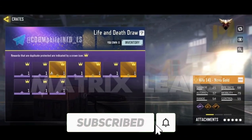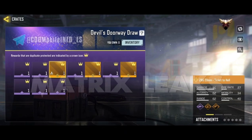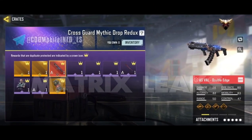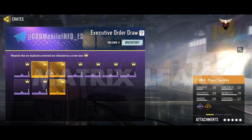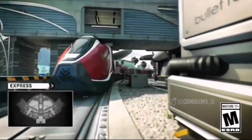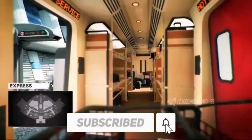The rest of the Lucky Draw names are: Life and Death Draw, Devil's Doorway Draw, ASVal Mythic Redux, Cross Guard Mythic Draw, Altered Reality Draw, Revenger Draw, and Executive Order Draw. So these were all of the battle pass lucky draws and legendary weapon skin information and leaks.